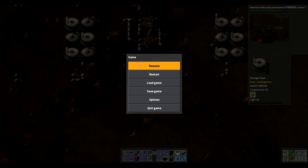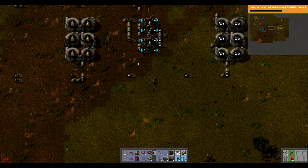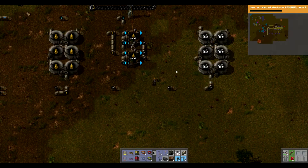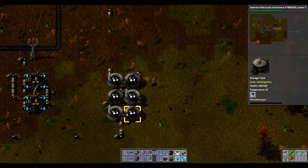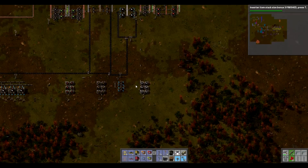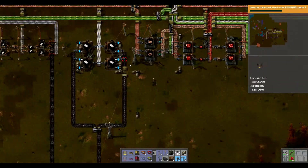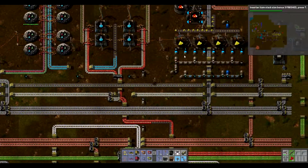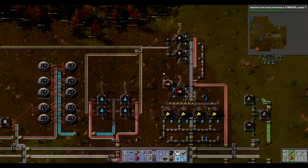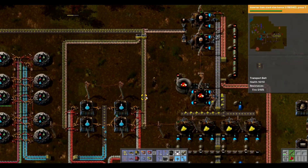Hello and welcome back to Factorio, episode 16! Last episode we were focusing a lot on oil, to make sure I could get all that up and running properly again. Things should be moving up now - we should see an improvement in plastic. There we go, that's all full up again, plastic - that's absolutely smashing, which means batteries will be picking back up as well. With batteries picking up and blue science back up, that's even better.